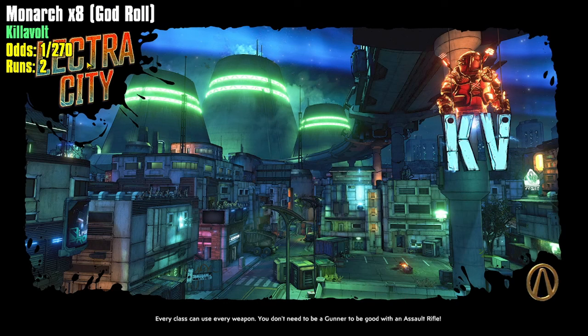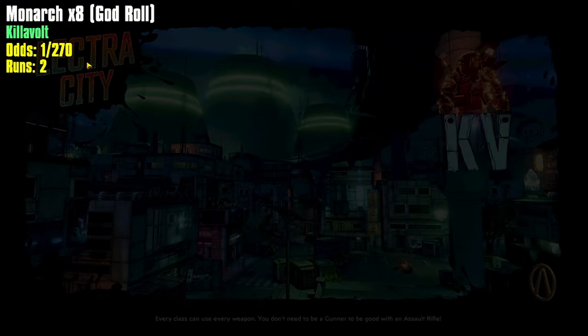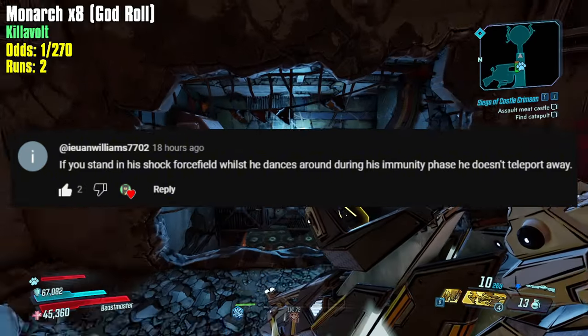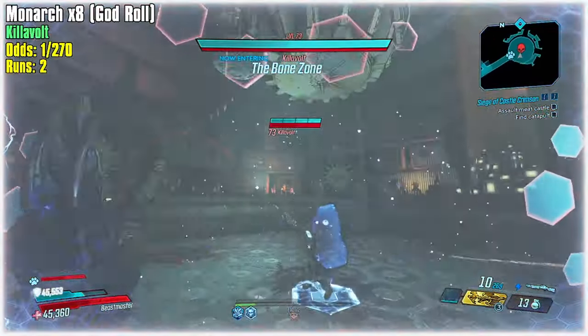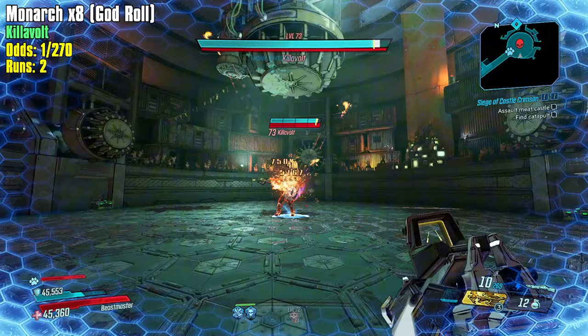But the number one tech that I want to try for this farm comes from I.EwanWilliam7702. If you stand in his shock force field while he dances around during his immunity phase, he doesn't teleport away. So I'm going to try to stand inside the force field so he doesn't teleport away after the immunity phase.